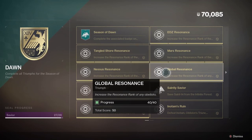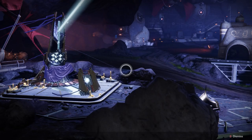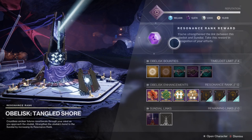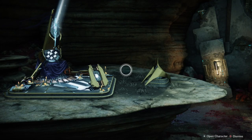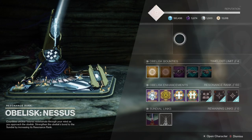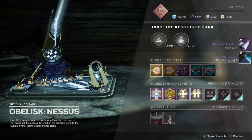Moving on to the next triumph, Global Resonance, if you completed the previous four you don't need to do anything extra — this one will auto-complete. It requires a total resonance rank of 40 across any obelisks. Getting all four to rank 10 gives you exactly 40 total. This triumph also rewards you a ghost shell, which is one of the items required for the collection badge.